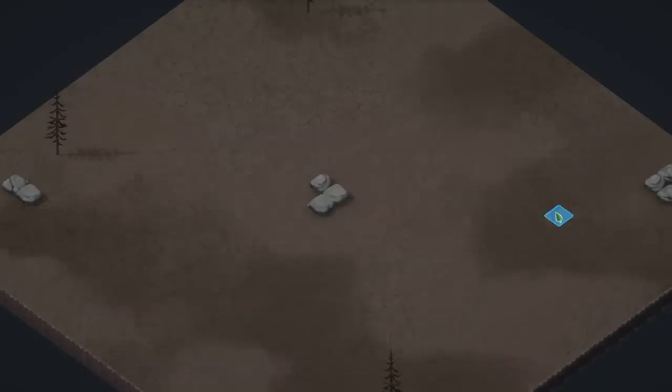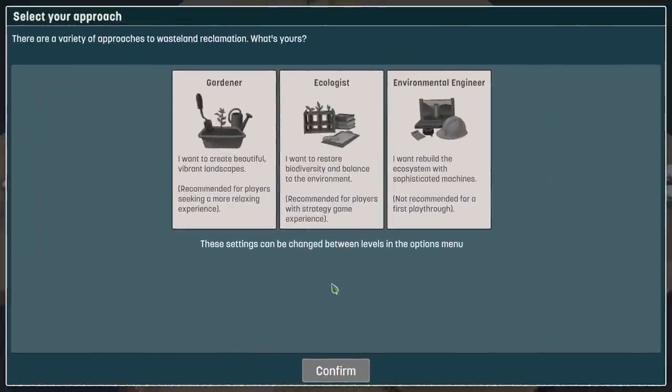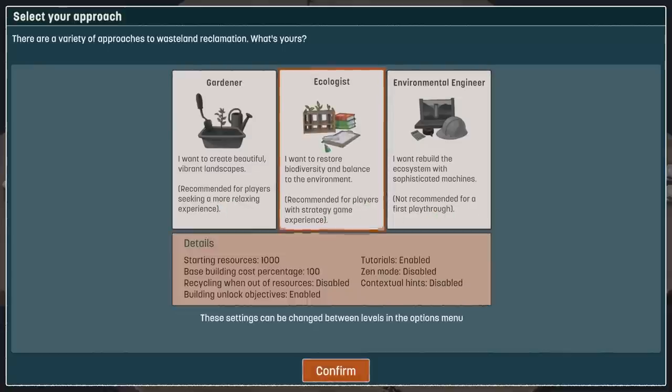So I can't click the tabs right now. Select your approach: gardener, ecologist, environmental engineer — it's just difficulty. Players seeking a more relaxing experience... strategy game experience, not recommended for a first playthrough. I can take a hint. Let's go for it.